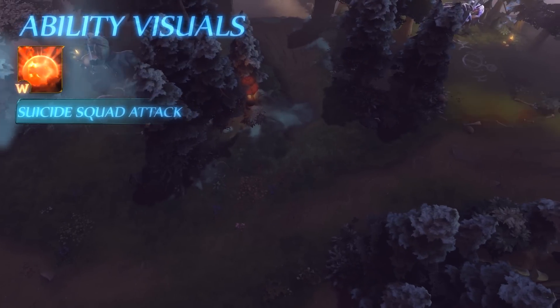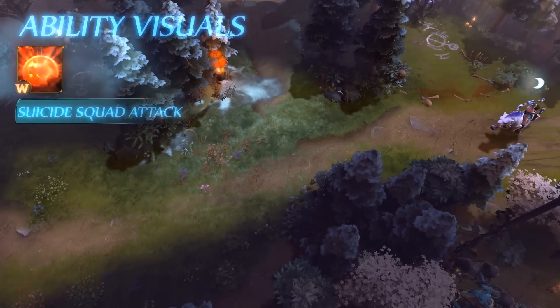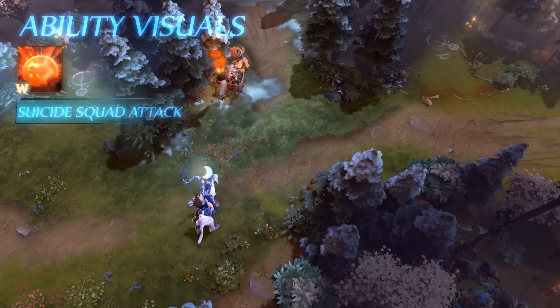We all know Teemo is a global taunt that's irresistible, so people tend to focus you until you die. But with this new skin, instead of running away from them, you can use your W to run at them — bonus points if you can manage to reach them in time.